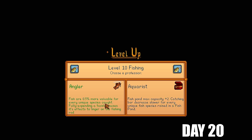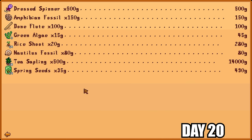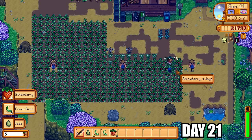I finally got level 10 fishing. The MARGO mod perks are very interesting. Angler makes fish 0.5% more valuable for every unique species caught, and extending a tackle causes its effects to linger on the rod — really cool. Then there's Aquarius: fish pond max capacity plus 2 for more rewards, and the catching bar decreases slower for every unique fish species raised in a pond. So if you want perfect catches on hard fish, just make a pond for every species. Really cool perks.